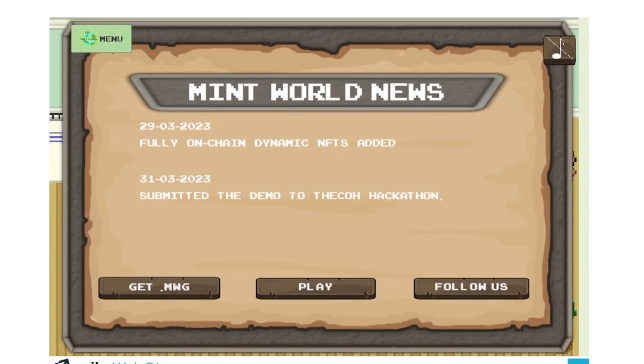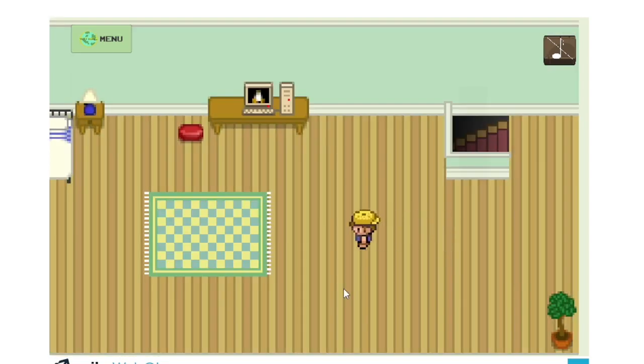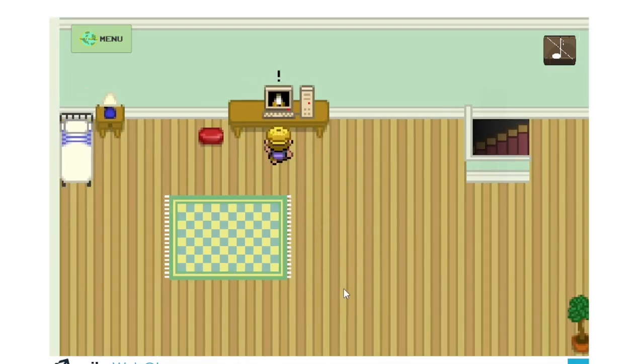Hi, my name is Teresa and I'm going to present Mintware, my project for the Canto hackathon. Mintware is a community-owned NFT-based 2D monster catcher RPG. Players can catch, fight, and collect blockchain-based monsters and update their level within the NFT metadata along the way. Each action that a player makes is shown on the blockchain, including catching, leveling up monsters, and defeating them to earn MWG coins as a reward.